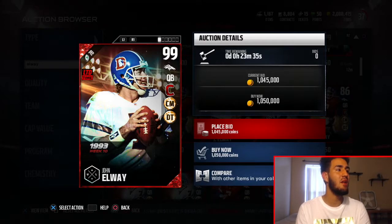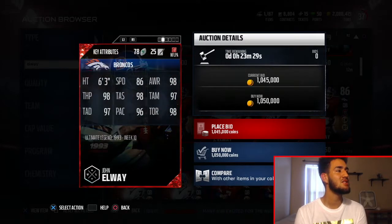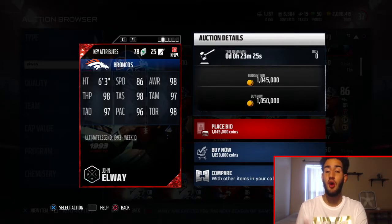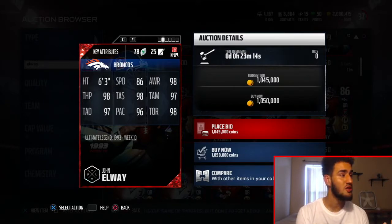So it's kind of a nice profit, especially you get one elite so you could get John Elway or Randy White from it. Here we go — you can see John Elway on the screen right there, 99 overall limited time. This is the 1993 version, week 10. His stats are looking like 86 speed, 98 awareness, 98 throw power, 98 throw accuracy short, 97 throw accuracy mid, 96 play action, and 98 throw on the run.